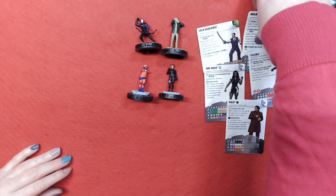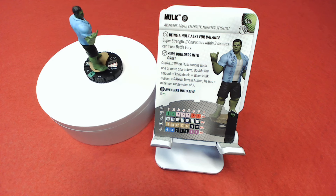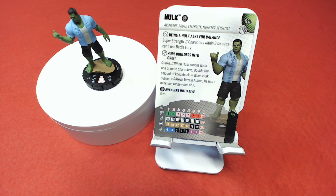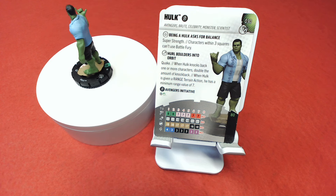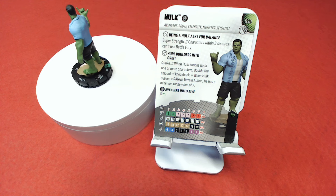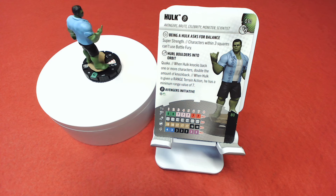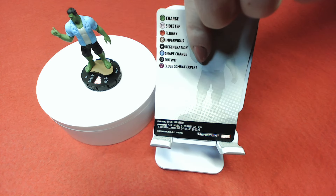They decide to look at Hulk since he's the only figure with a matching card. He's set number 30, with Avengers Initiative team ability, keywords: Avengers, Brute, Celebrity, Monster, and Scientist. His trait 'Being Hulk Asks for Balance' grants Super Strength, and characters within three squares can't use Battle Fury. His special attack 'Hurl Boulders Into Orbit' gives Quake, doubles knockback, and grants a minimum range of seven for ranged terrain actions. He's 80 points, 7 clicks, with Charge, Sidestep, Flurry, Impervious into Regen, Shape Change, Outwit, and Close Combat Expert.